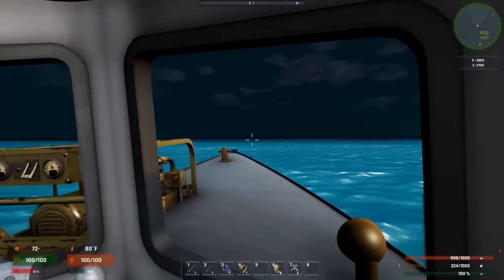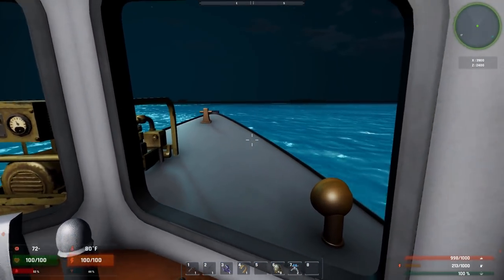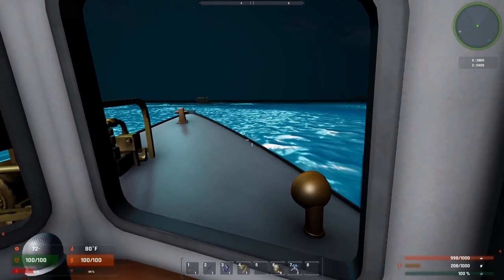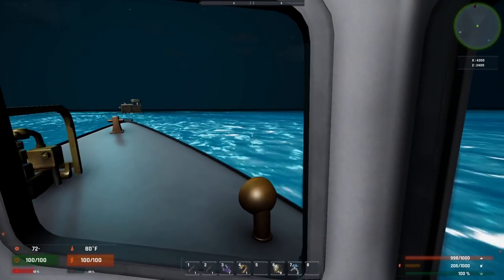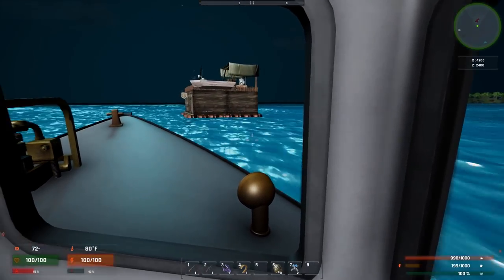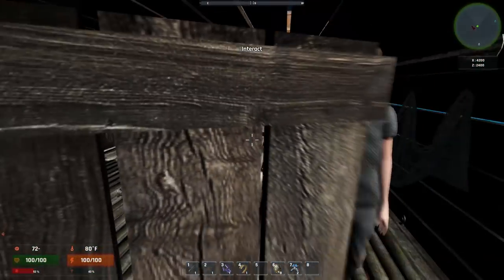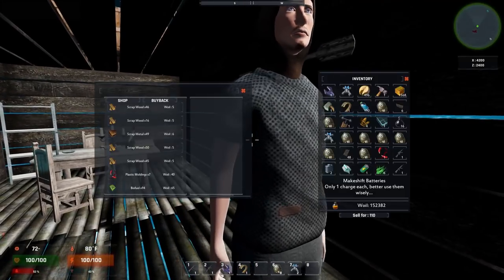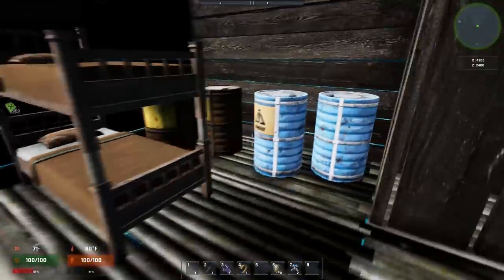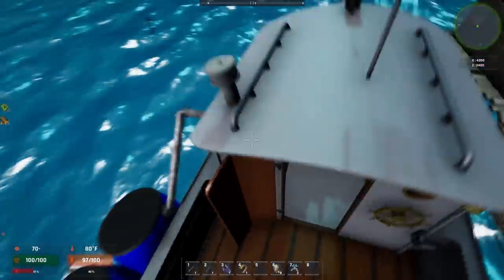I'm just going to head out south. Maybe we'll find another one. Oh, look at that. There is another one right over here. Is this just an NPC base? I wonder if they changed them a little bit. We'll hop by and see what this guy has to offer. Maybe he can give us some more supplies. We got quite a bit of stuff from this guy. So let's just go upstairs and take all of his other stuff and then hop on our boat and drive away.